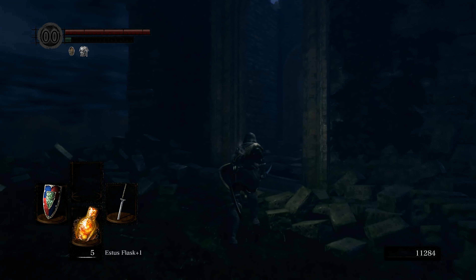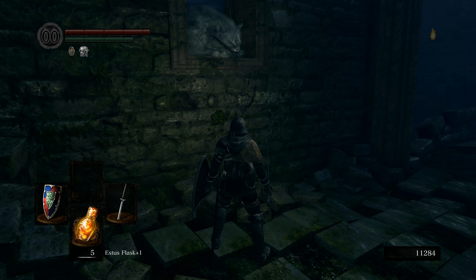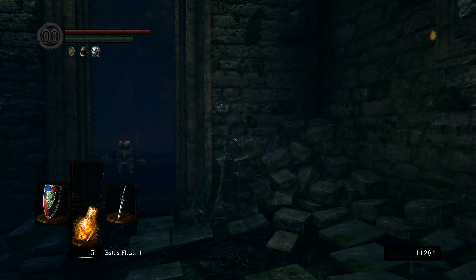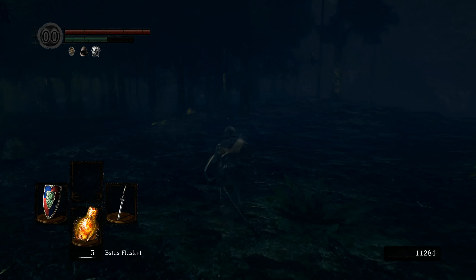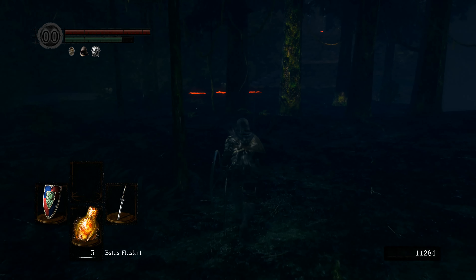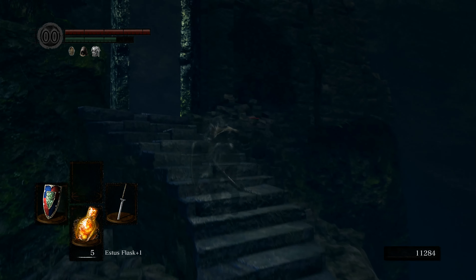Let's talk to Alvina. There it is - Ring of Fog. We'll put this on; it's just like the cat's covenant ring. As you can see, I'm now translucent, so it makes me pull aggro a little bit less and no one can target me, which is really nice. We're gonna switch out of the Forest Hunter's covenant back to the Way of the White because we don't need this anymore and we might want to come back and farm these guys eventually.